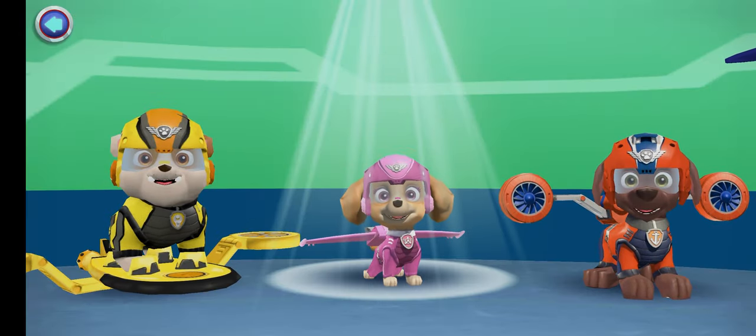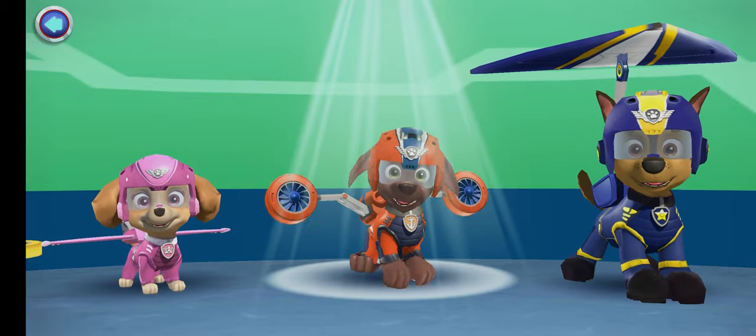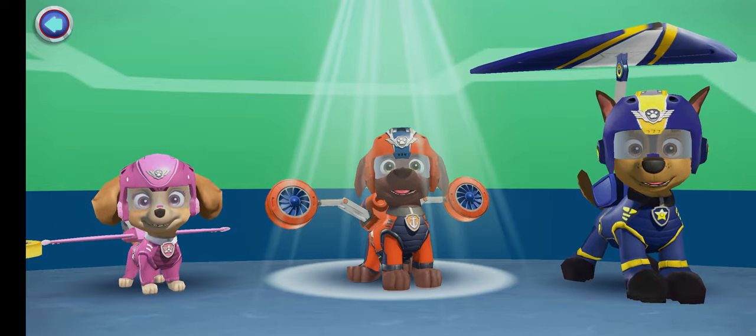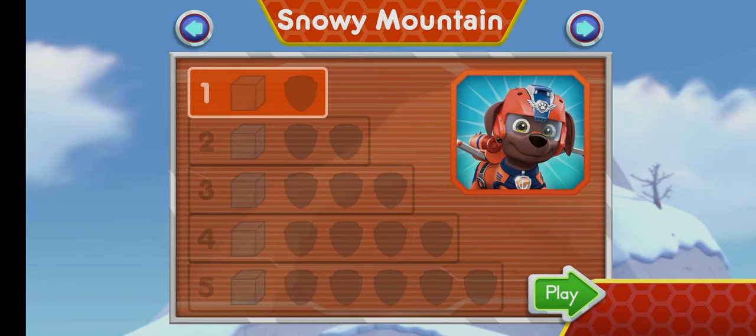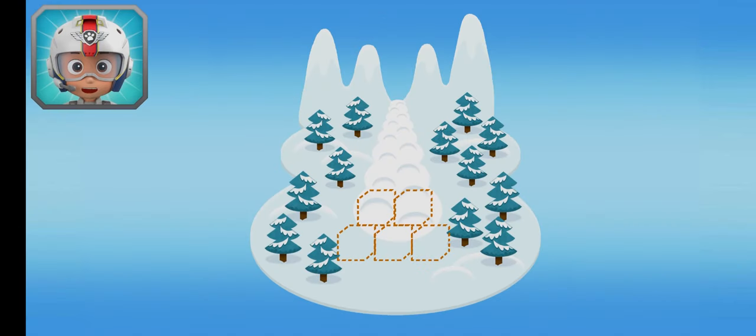Tap on a pup! Zuma! Cool, dude! Snowy mountain! Tap play to start! Zuma, come in! There's been an avalanche at Jake's mountain! Skye flew over to build an ice wall to block it, but she needs five more pieces of ice! When you see an ice block, fly towards it to collect it!